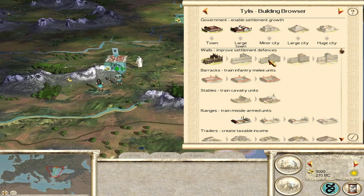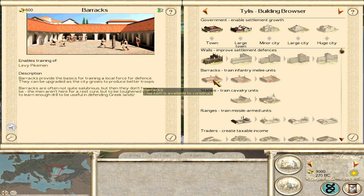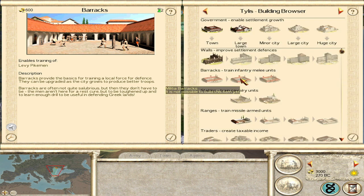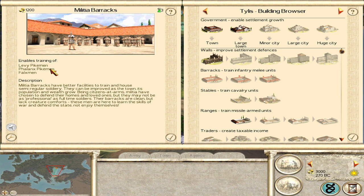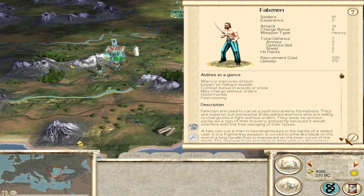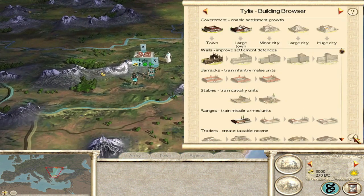Right now we're playing as Thrace. The normal barracks gets us normal pikemen. I prefer hoplites, but pikemen will be fine. Then we get phalanx pikemen and halberdsmen. The second layer of barracks is definitely going to be a must - we'll have to push to that.